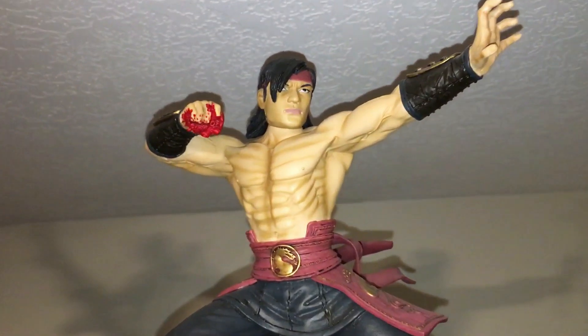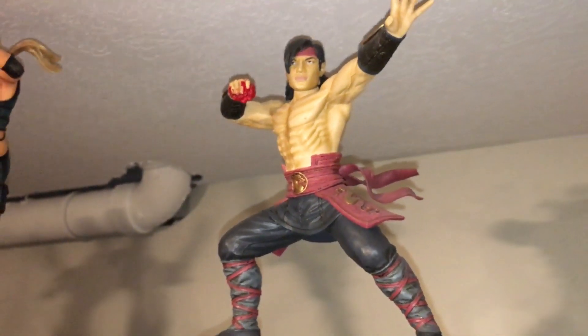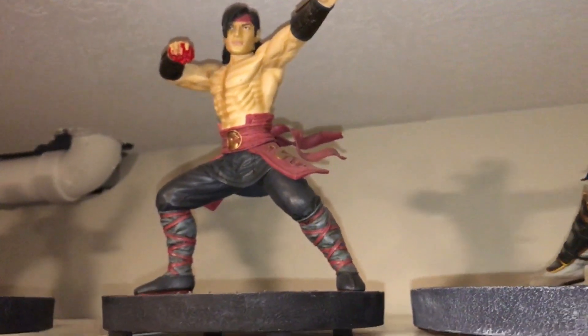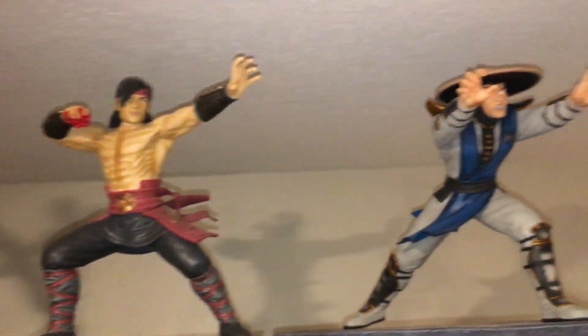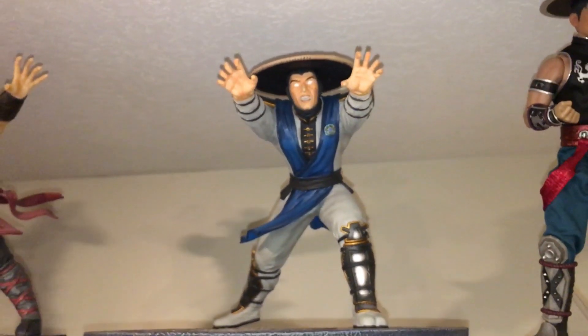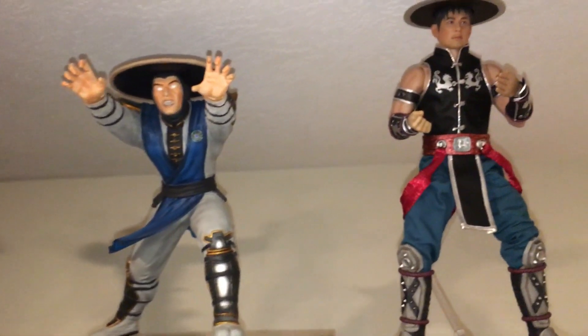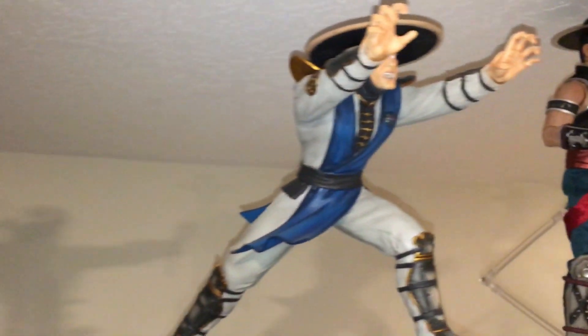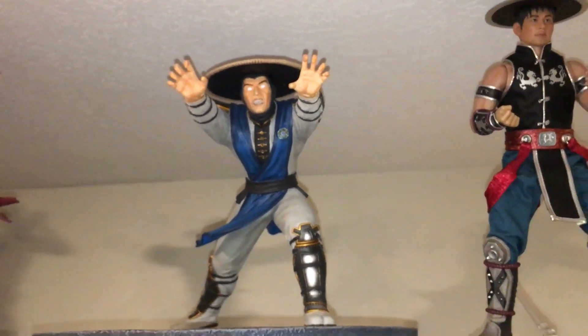Liu Kang comes with two fists — one with a heart, one without. Pretty decent paint job. The sculpt on the abs is a little too ripped, but I'm selling him for $200. Raiden's light-up feature does work. Selling him for $350 due to the rarity, and he is the best 10-inch statue out there. Sculpt and paint job is excellent. The hat is removable.